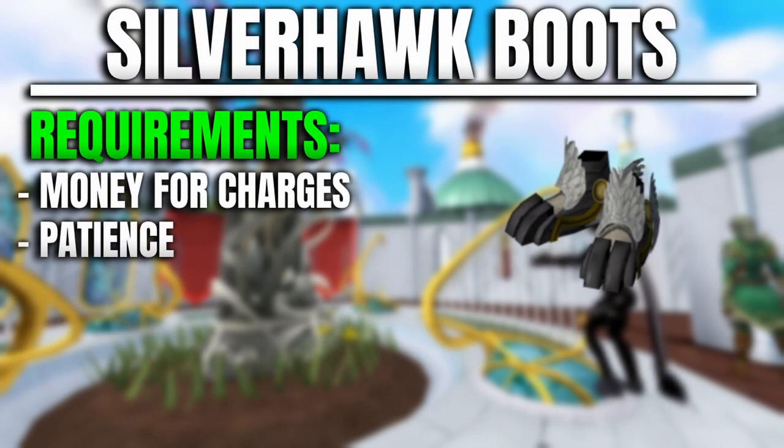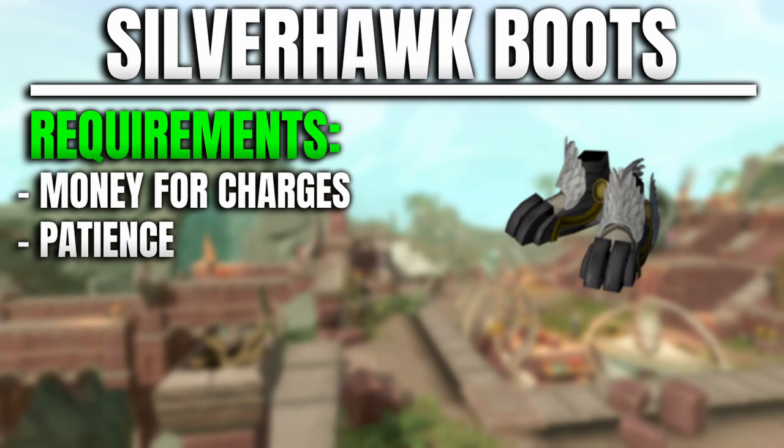At number six we have Silverhawk Boots, a skilling item that seriously improves the training of Agility — one of the most hated skills in RuneScape. These boots can be used to gain passive Agility experience by charging them with Silverhawk feathers, bought from the Grand Exchange, or Silverhawk downs from various rewards. You can also get feathers from Treasure Hunter daily keys. I'd 100% recommend saving up a ton of Silverhawks and using them on Double XP while training a different skill to also gain Agility experience.